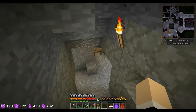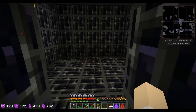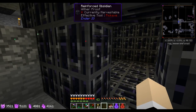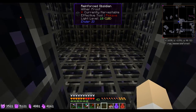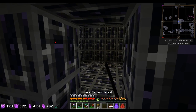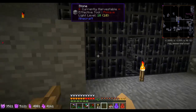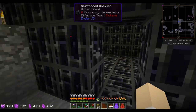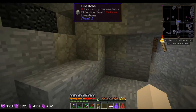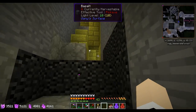Over here I have a reinforced obsidian room — that's where I fight my Withers. They can't break this block and I'm pretty sure they can't get out. I set it off and then he goes into a corner and I fight through the doorway, because I'm a big chicken when it comes to fighting Wither bosses. I did have a sheep over here so it would lock onto the sheep and stand right there, but the sheep was too close to the blast and it ended up killing him.